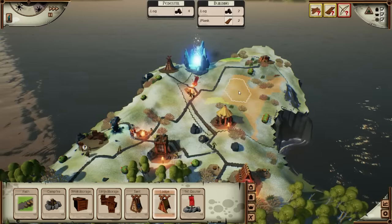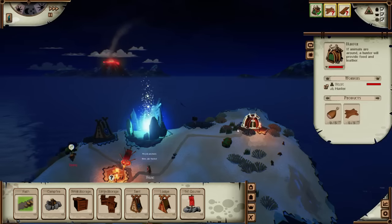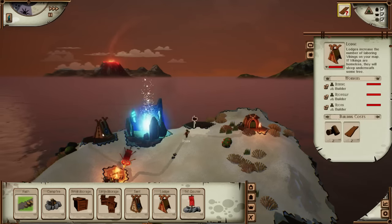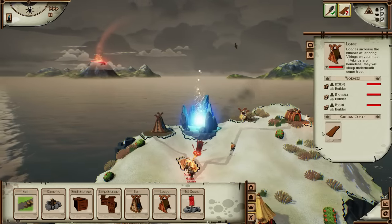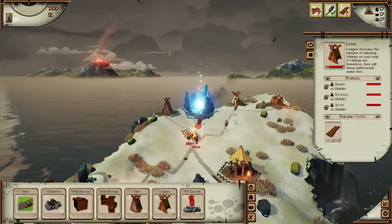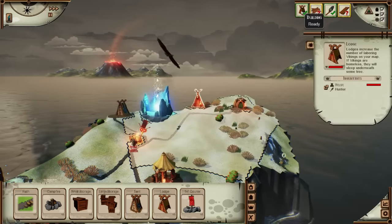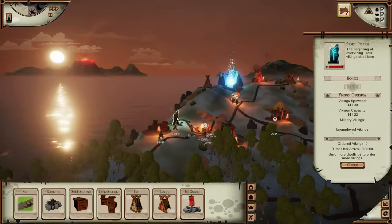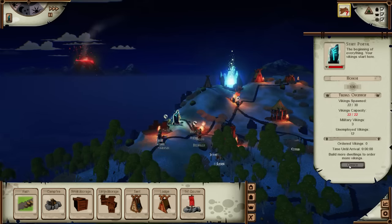Let's make a lodge - oh this is a nice spot up here, perfect. It just needs two more planks and Estrid will make them eventually. One more plank. So we've got the lodge now up and running, which means we can probably spawn in a couple more. There we go, 22.